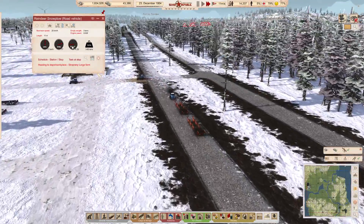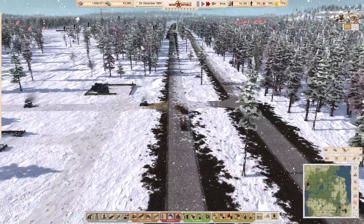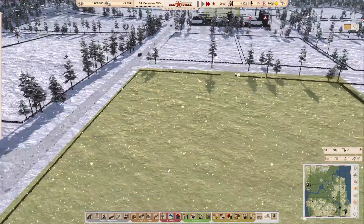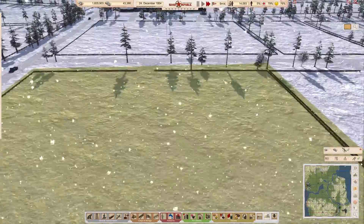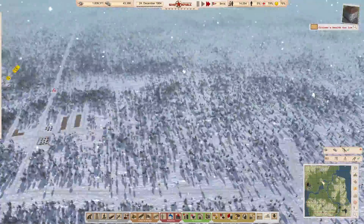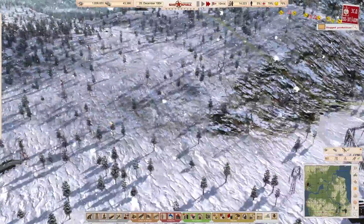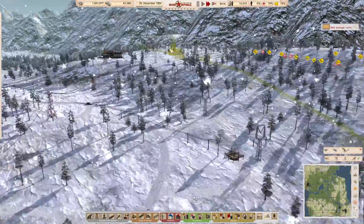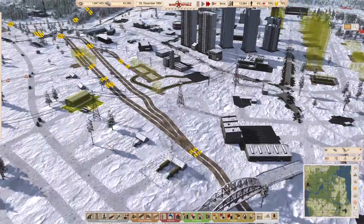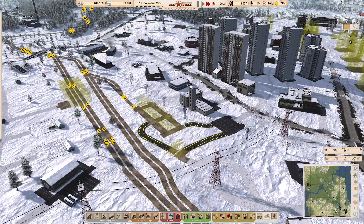Guys, I've realised I've gone over time on this video so this is where I'm going to leave it. Hope you enjoyed the episode and found it interesting. I'll work through the rest of the winter so we can see how our reindeer snow ploughs work out here. In the next part, the focus has got to be on this area - we've got to get the iron mine up and running so we can get rid of this traffic jam and get some trucks off of there. That's going to make a big difference. Until next time, whatever you do, enjoy your gaming.